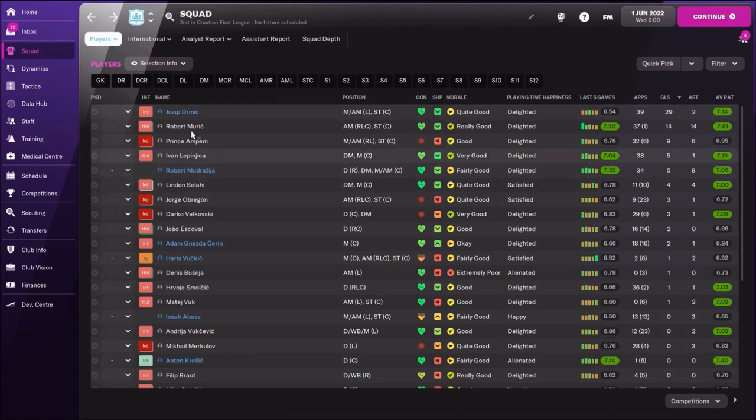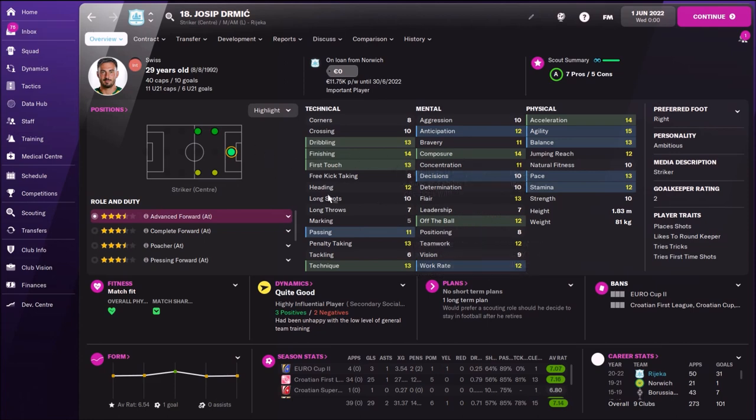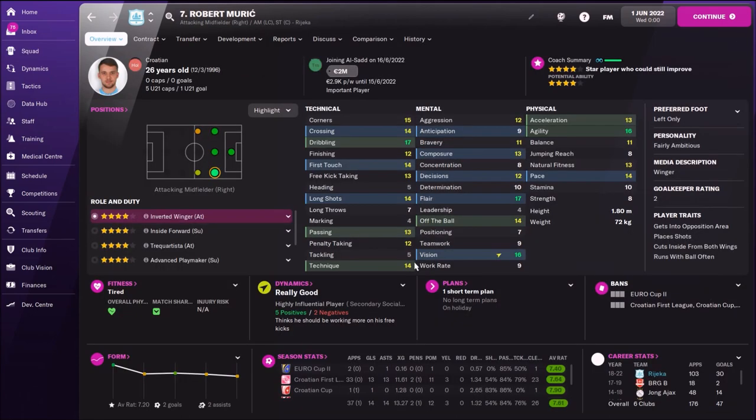Josip Dermic scored 29 goals in 39 appearances with 2 assists and an average rating of 7.14. He's nothing special but can play as an inside forward, winger, or advanced forward, and has nice speed and decent finishing. Robert Murić was actually my best player — average rating 7.61, 14 goals and 14 assists as an inside forward. He destroyed opponents with great agility, flair, vision, and dribbling. His vision and decision-making were key to all those assists.